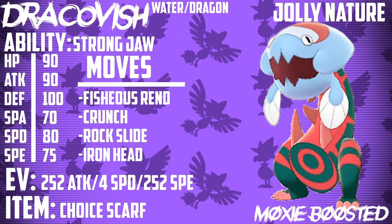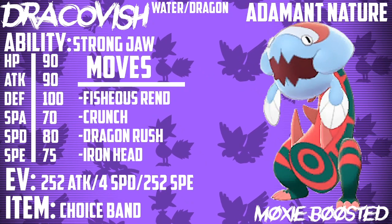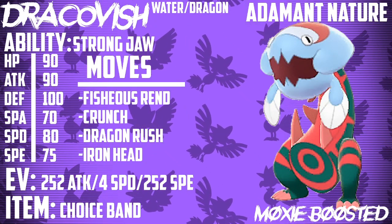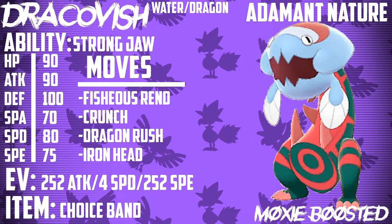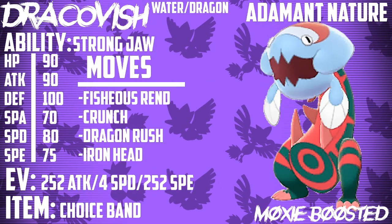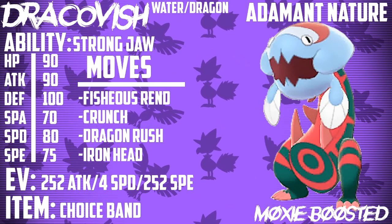The moves for the Choice Band set are: Fishious Rend, Crunch, Dragon Rush, and Iron Head. Fishious Rend doubles in base power if you go first — that's 170 base power, and then STAB boosts it even further by 50%. Crunch is great for hitting Psychic and Ghost types. Dragon Rush over Outrage because we're playing doubles — it's important to be able to target your opponent. While Dragon Rush only has 75 accuracy, it's better than not being able to choose who you're hitting. Iron Head is great for hitting Fairies, and with that Choice Band we're going to be able to OHKO a lot of things.